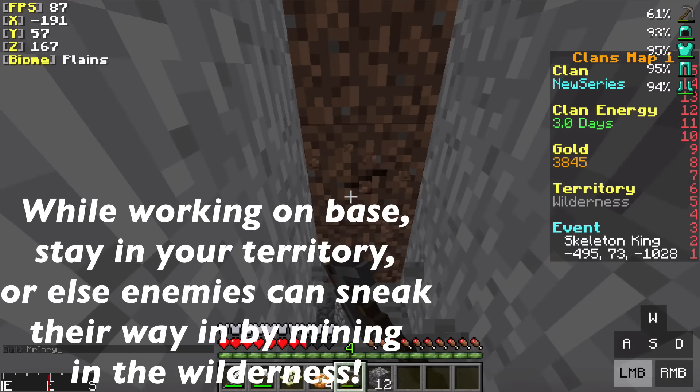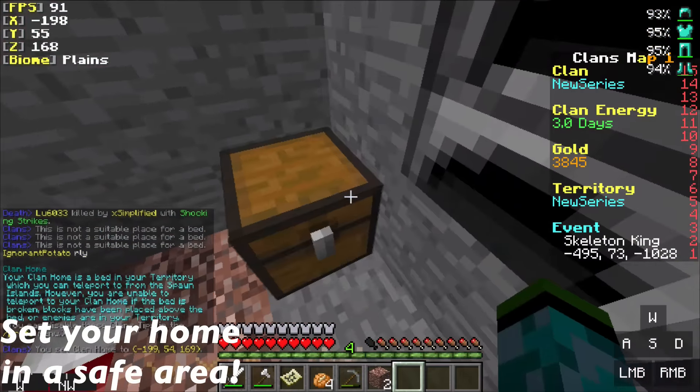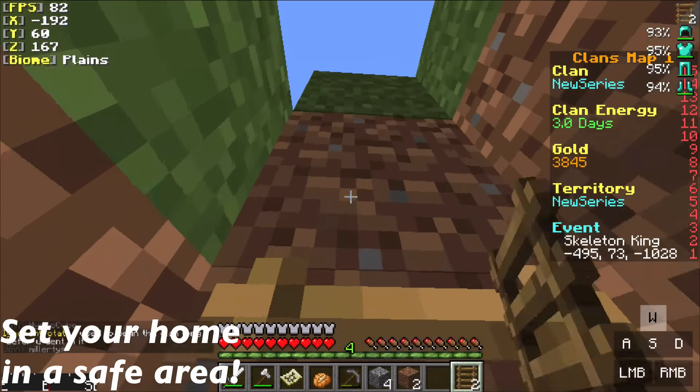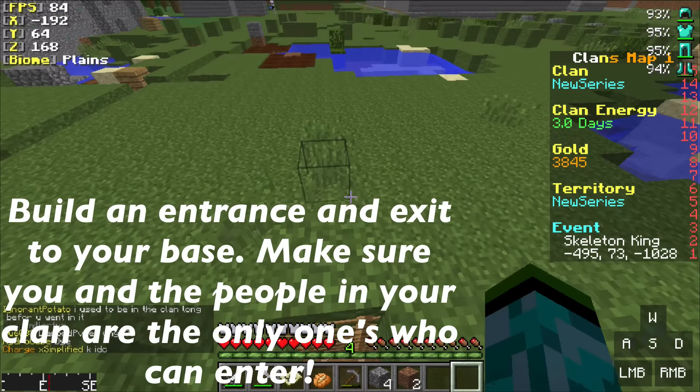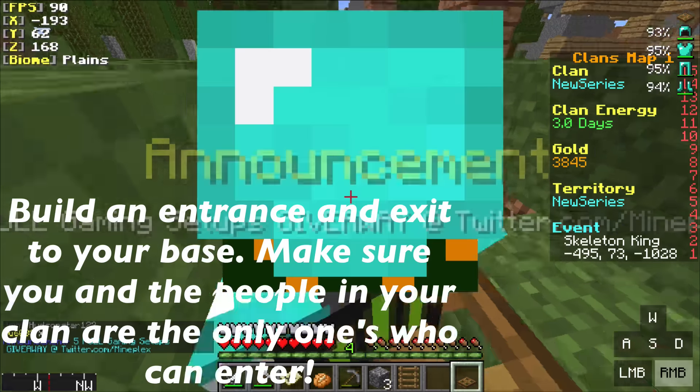While working in your base, be careful — you might be in the wilderness. If you are in the wilderness, make sure you cut that off. Make sure you also have your clan home set, and build yourself a ladder as another way to get out of your base, just in case there's anybody on the surface that you can fight.